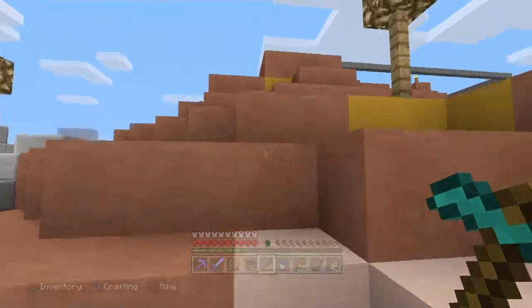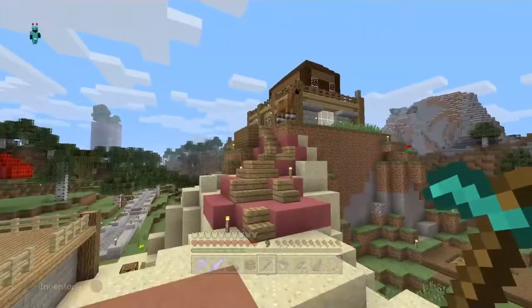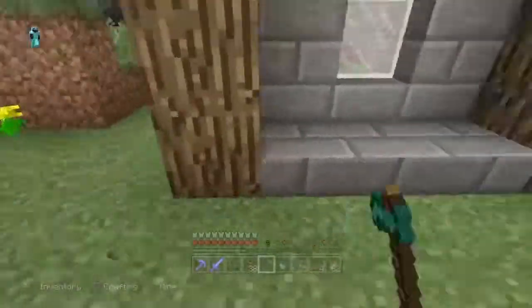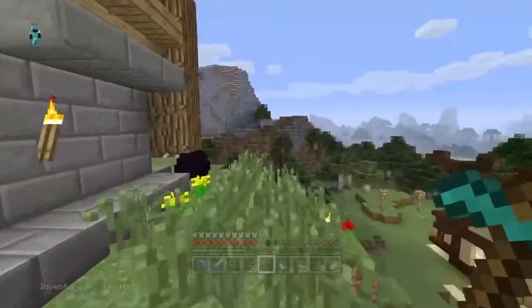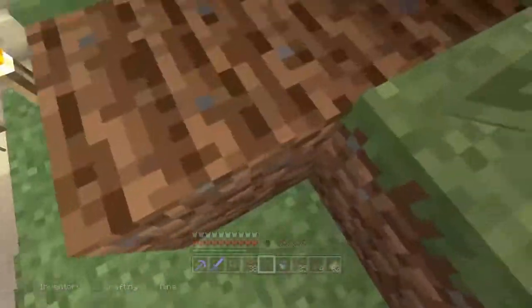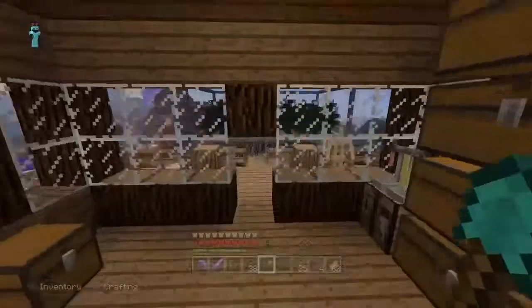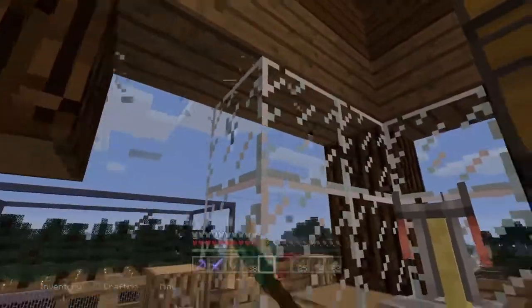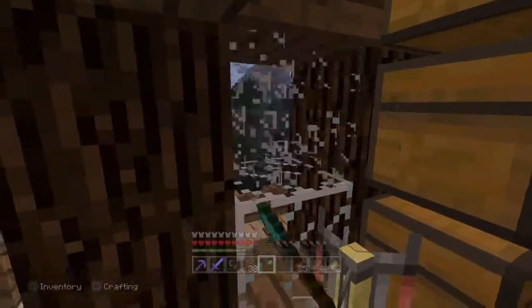Now in this video, I'm going to be terraforming this ugly little area right here. It just didn't generate very well and it generated all this garbage that's kind of in the way. It just makes it look kind of unnatural. So you'll want to kind of break this down a little bit, and try to make it look natural.